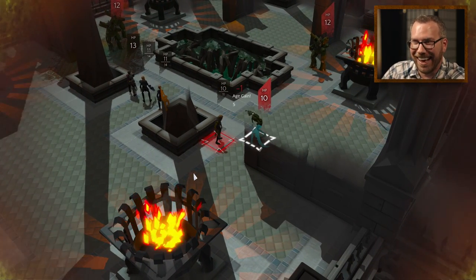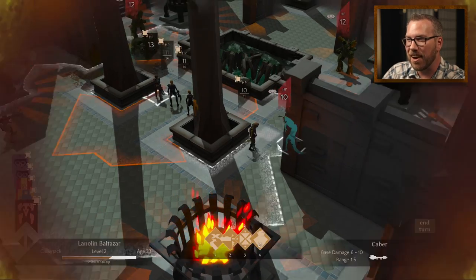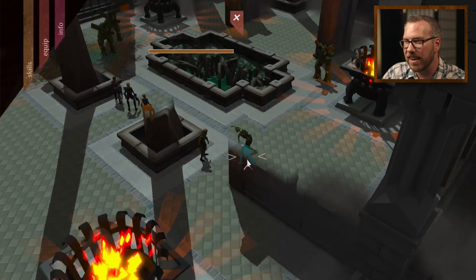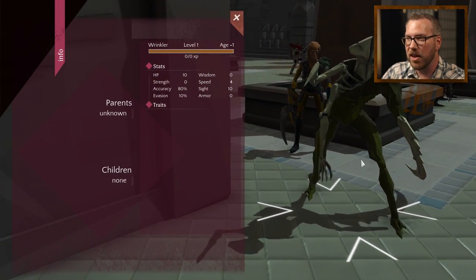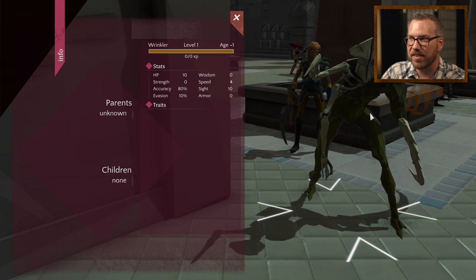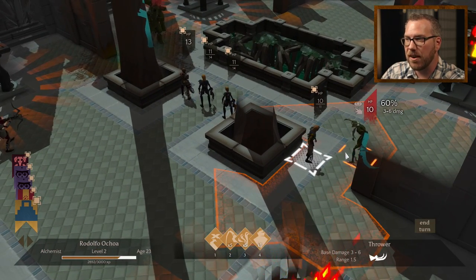You'd almost think I don't work on this game, but I do, I promise. This other enemy here is called a Wrinkler — let's see if I can get a shot of this guy. He's another member of the decay family, kind of like fossilization with skeleton parts.